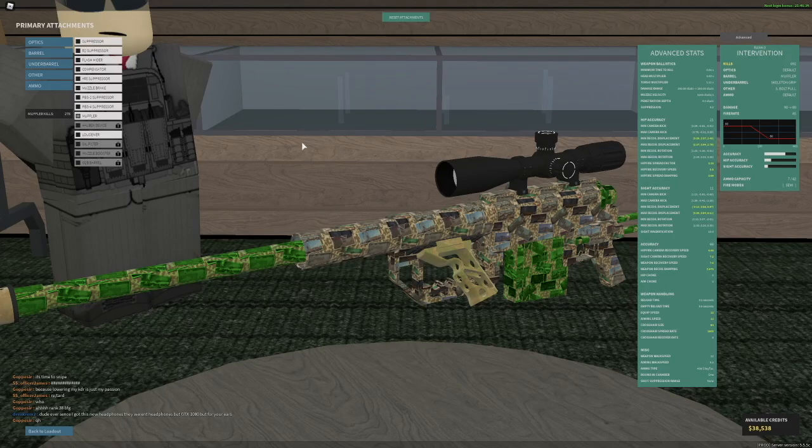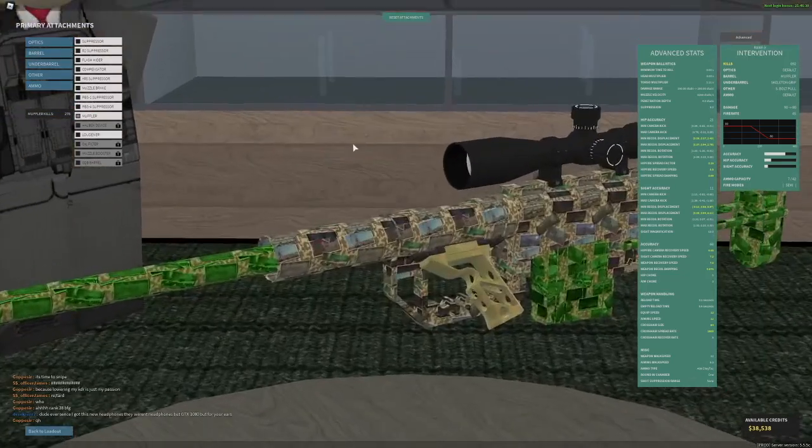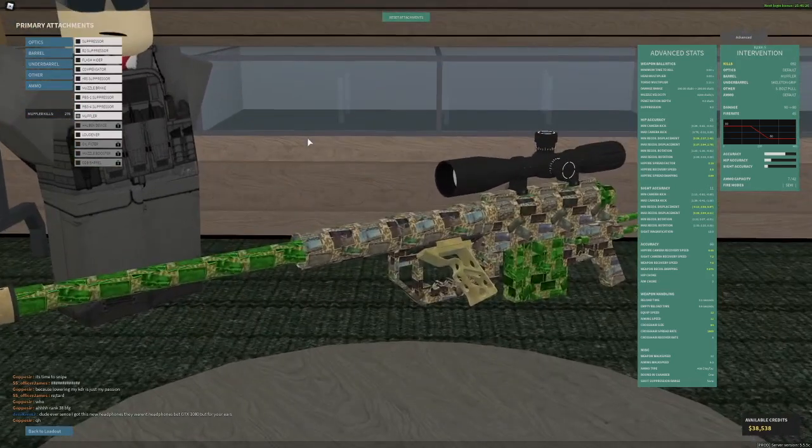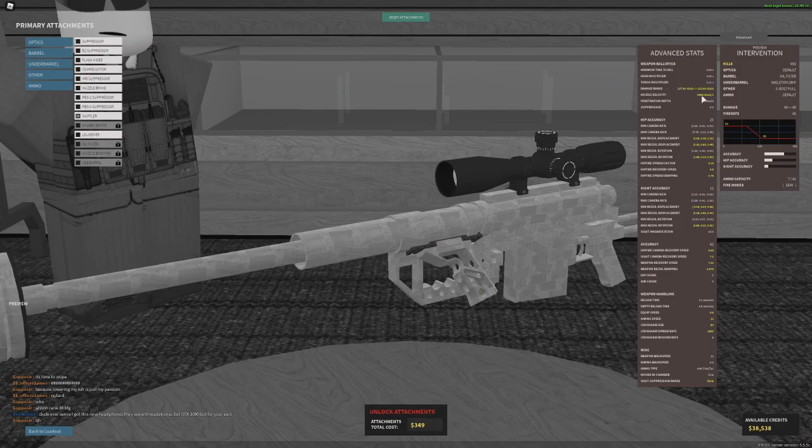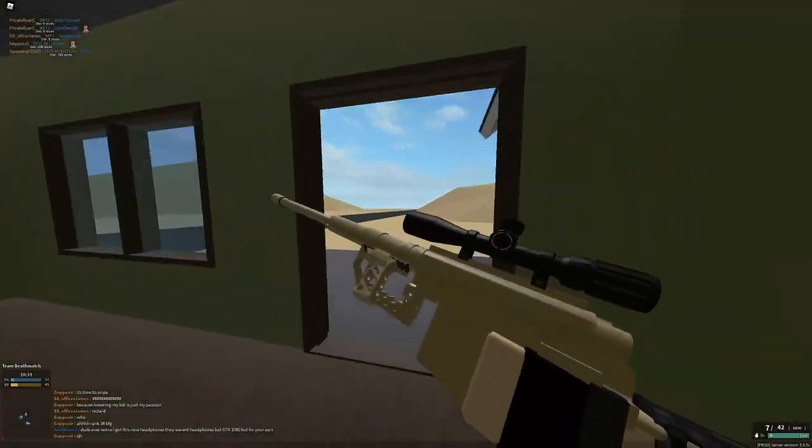If there's a long barrel available, immediately use it — it doesn't matter if it's the Hekate, the BFG, or the TRG. It's probably going to be worth it even though it might make your ADS time a little bit slower, because it gives you better damage ranges and muzzle velocity. The oil filter — like the muffler — doesn't lower your RPM, however you lose a lot of damage range and muzzle velocity, so just use the muffler instead.